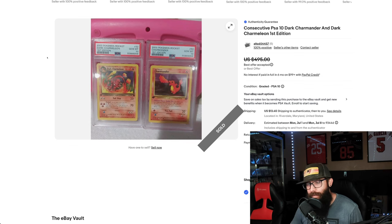Here's an older school play for you guys. We got Rocket's Charmander and Dark Charmeleon here, first edition, sequential PSA 10s, $495 crossed out. It doesn't even have to have the Charizard. It doesn't even have to be the full set. There's just so many that can be done.